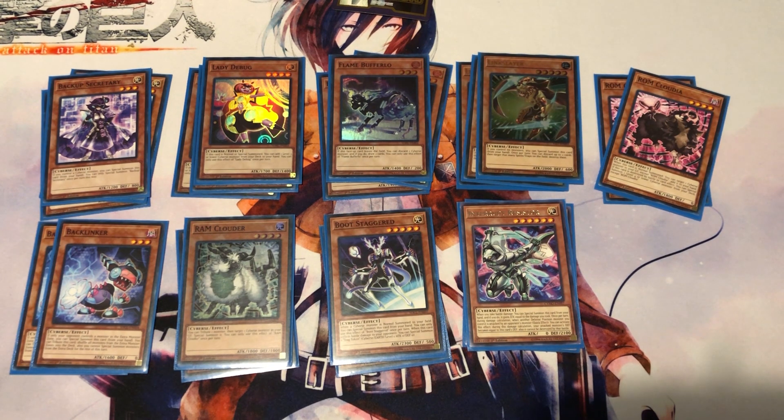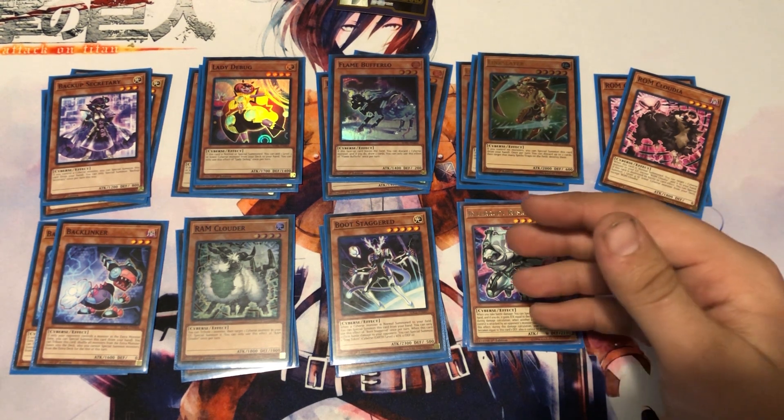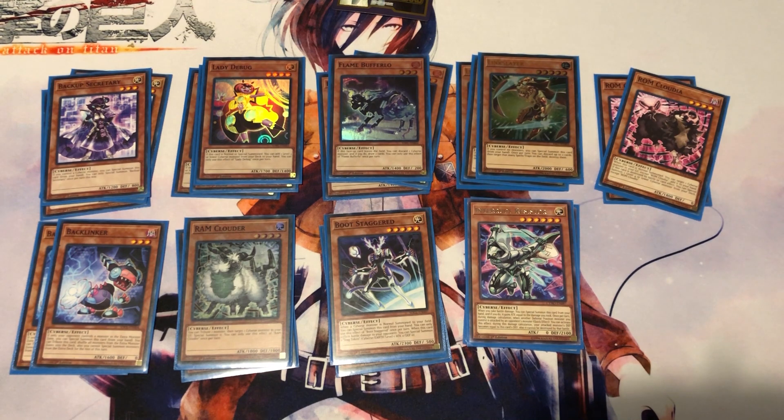Two copies of Interrupt Resistor: when you take battle damage, special summon this from your hand and it gains attack equal to the damage taken. Once per turn during damage calculation, when another defense-position monster you control is attacked, you can make that monster's defense equal to this card's defense and it can't be destroyed by battle. It's a free body on the field with some protection. I'm not sure I'd run more than one or even this at all — we'll see after field testing.